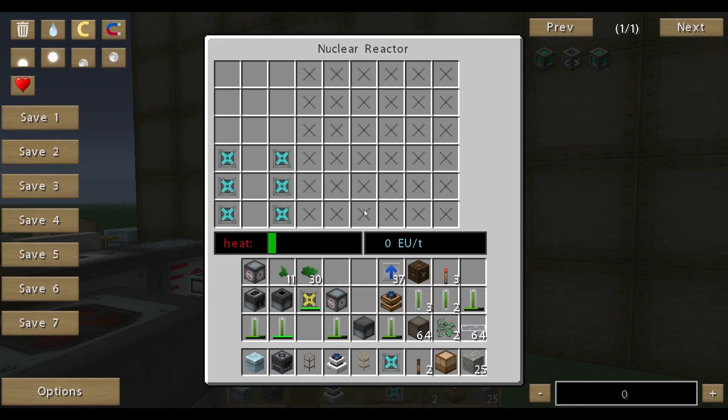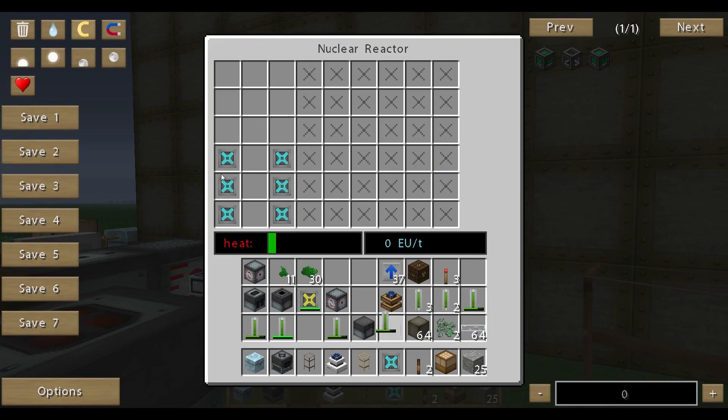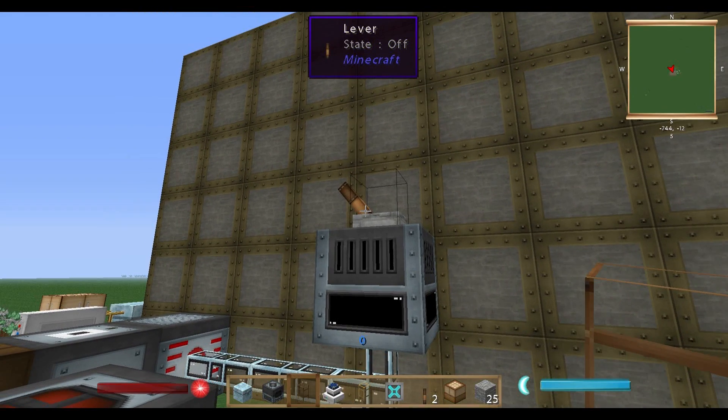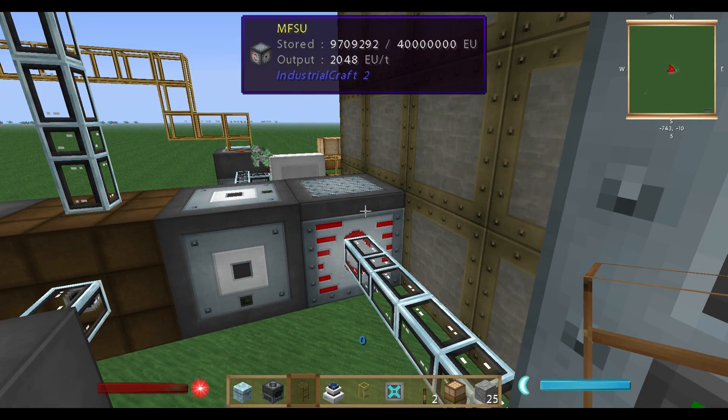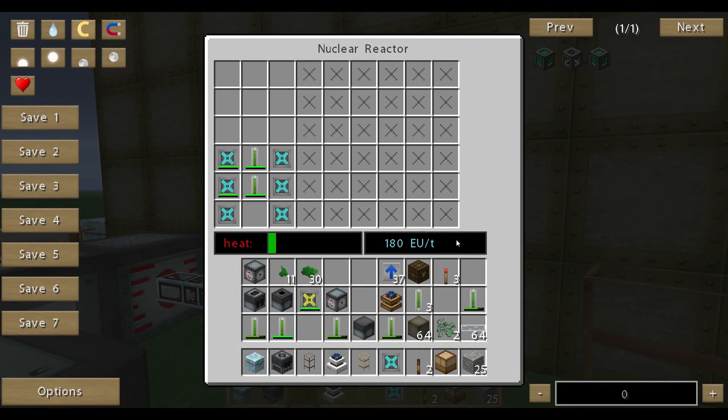Here's the small setting I have at the moment. If you put the fuel rod in there and turn it on, you can see that the electricity is already flowing in. At the moment we have an output of 180 EU per tick. You can enhance this — if you put another fuel rod in you get 315, and another gives 450 EU per tick, or whatever combination.